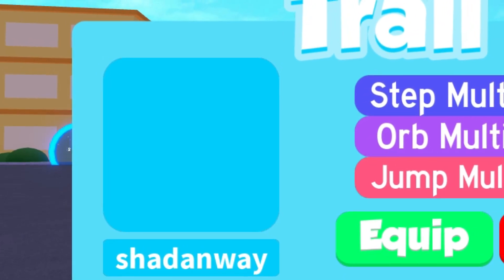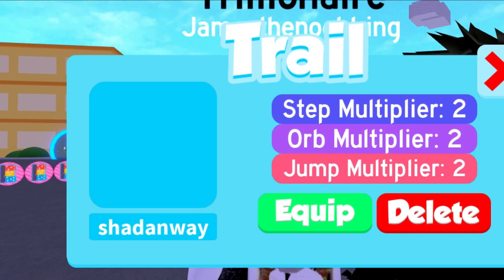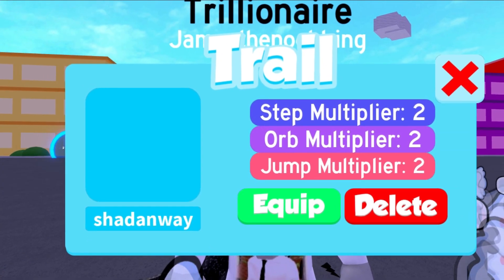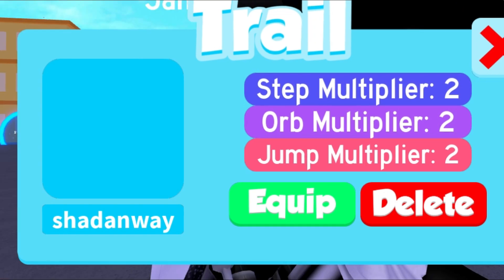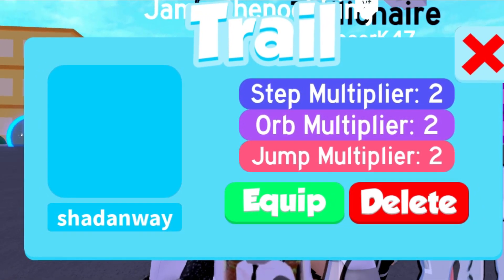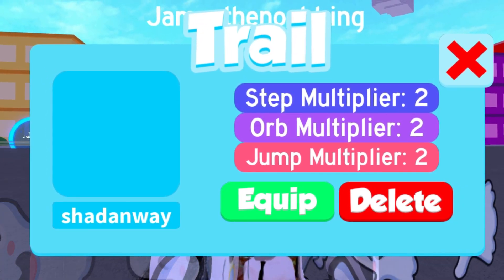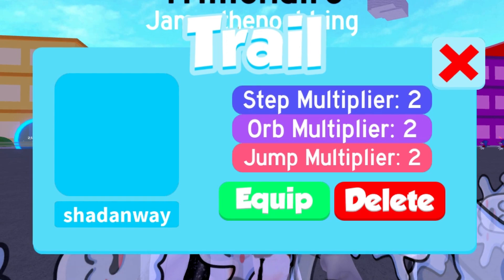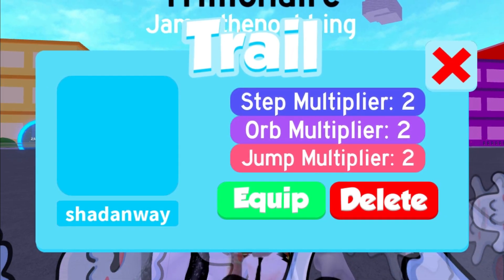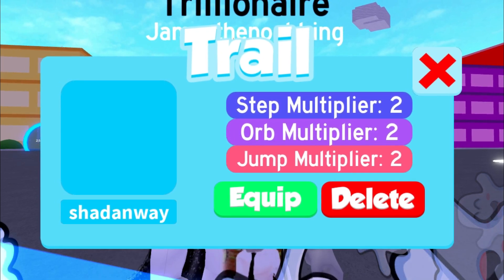I don't know if this person actually just changed their character to the Invisible Character. I know some people can do that with their characters. I'm not sure if that's the case, or if their trail was actually just deleted, or if it's glitching. As you guys can see, there is no trail here, no character, but the trail is here. It's called the Shadenway trail. It has a step multiplier 2, orb multiplier 2, and jump multiplier 2.